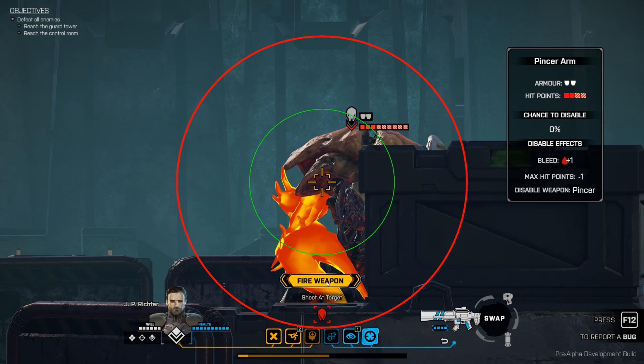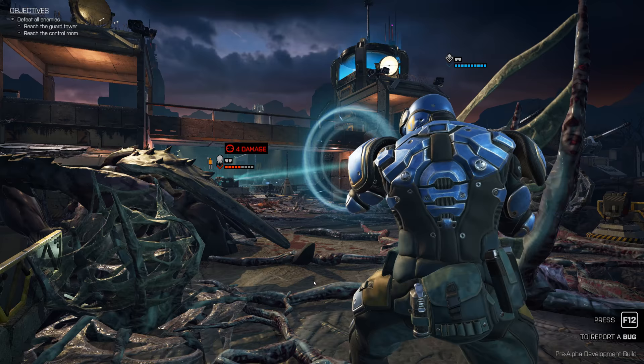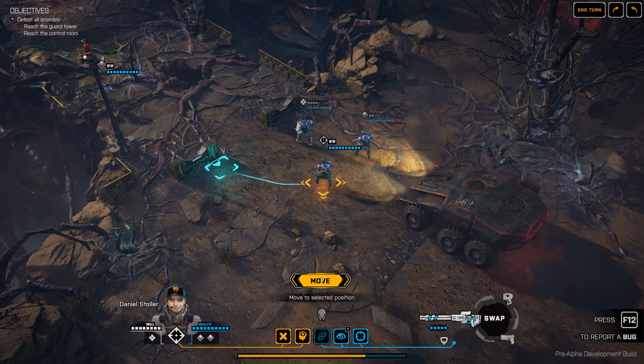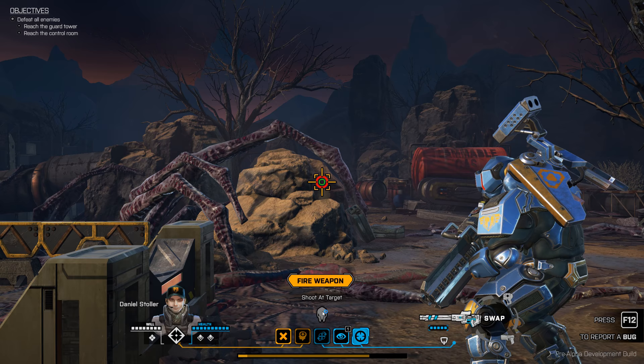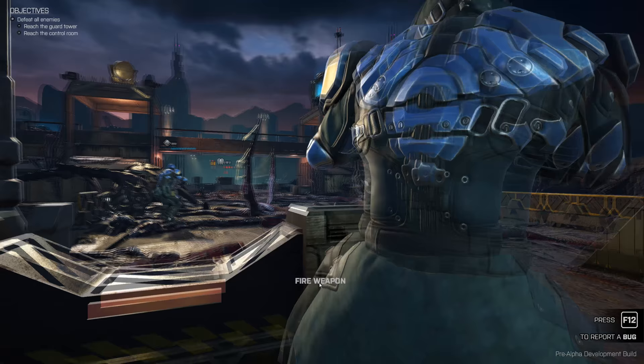One of the things you'll notice right away is that if you don't like the targeting it gives you, you can just drag the targeting cursor around and then fire your weapon. This has some interesting advantages because sometimes it'll tell you that you can't actually hit the target. For example, I'll move this guy here and it doesn't actually give me a target for him. If I click, this guy is grayed out, but I can just drag the target reticule over until I find the target.